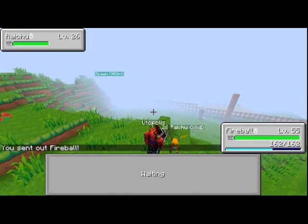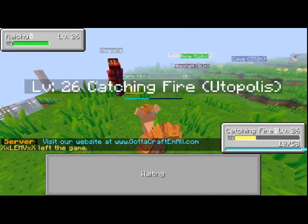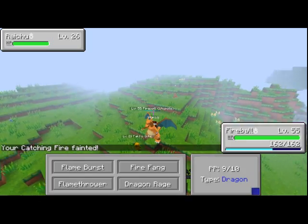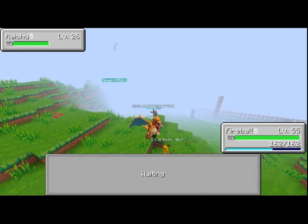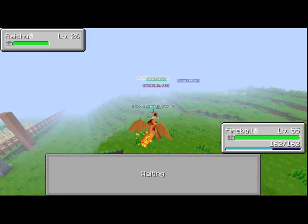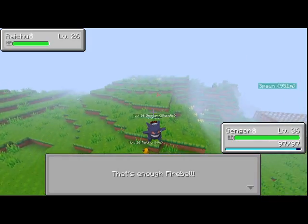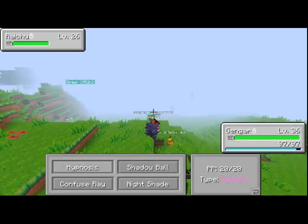I found a Raichu! What? I found a Raichu — it's an evolution of Pikachu, I want it. I'll just get it with an Ultra Ball. I don't really want to use any of my Pokémon on it because I'm afraid it's gonna knock them out — they're like too high level. I'll just use one of my lowest, which could be my Gengar — it's like level 36. Confuse Ray, Hypnosis, I'll just use that.